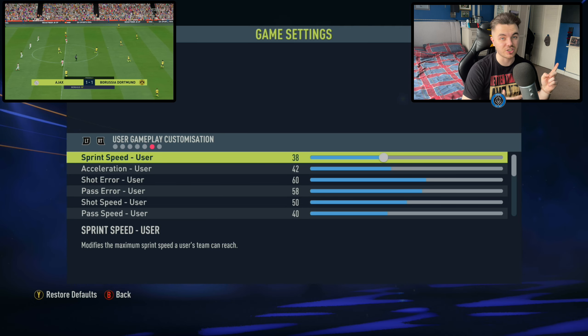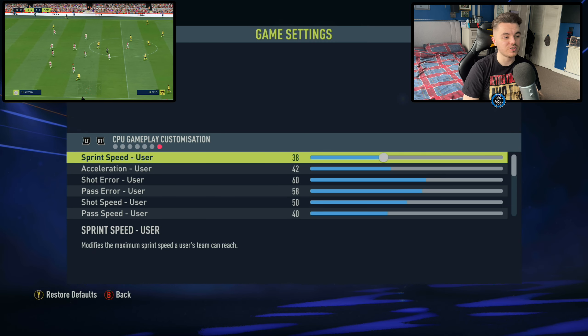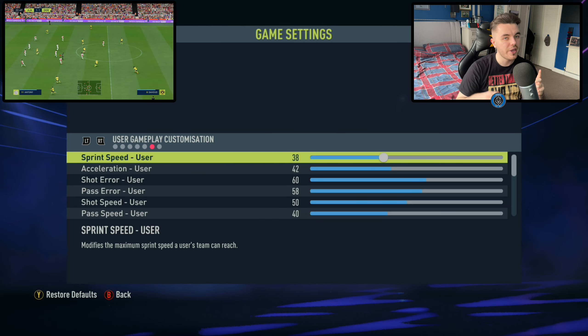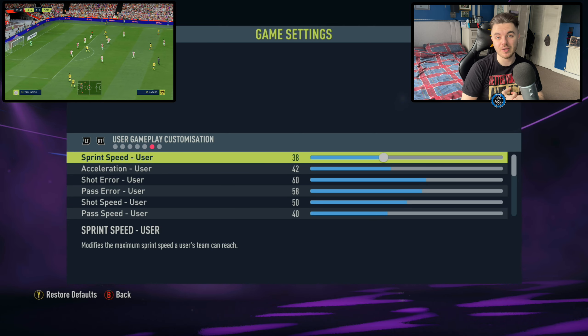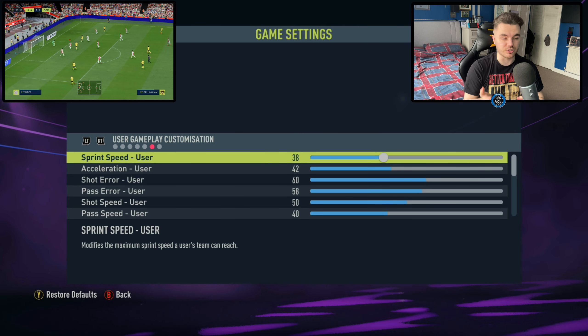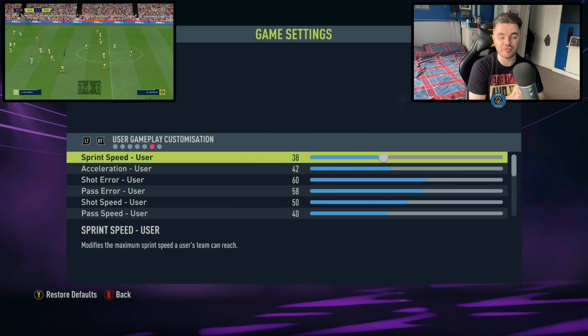If we go over to the rules, I also have handballs on except for penalties. With handballs, you want them on for realism purposes, but the game doesn't do a very good job of differentiating what actually is handball and what isn't. You'll find that penalties are being given for things that just aren't handball — arms down by players' sides, accidental, or from a yard away. So I'll put them on but except for penalties, so you've got less game-changing situations but still that emphasis on realism.